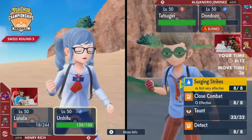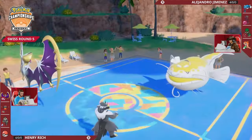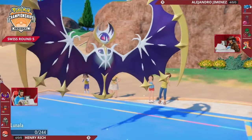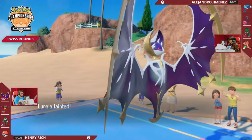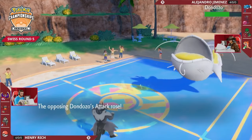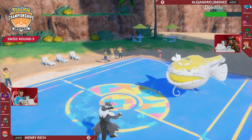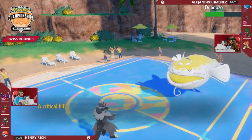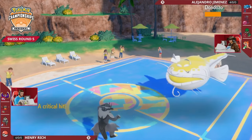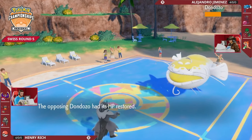Urshifu's Surging Strikes is resisted by Dondozo, but because of the autocrit it's actually a pretty reasonable way to start dealing damage, especially when Dondozo can't deal a ton of damage back. Henry still has so many Pokemon left in comparison, and you wonder if Tornadus would be something to switch in at some point given the matchup - is Alejandro thinking about that as an option?